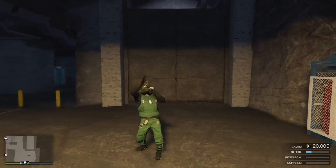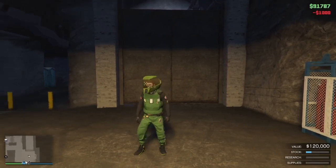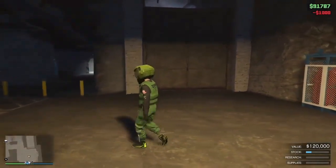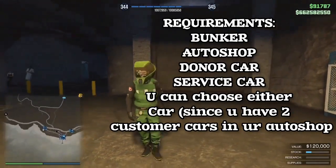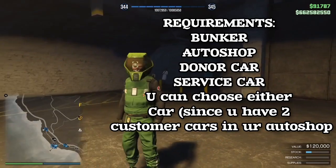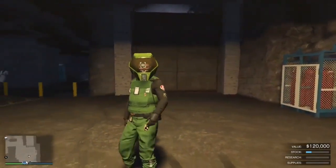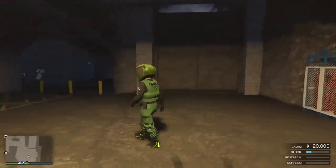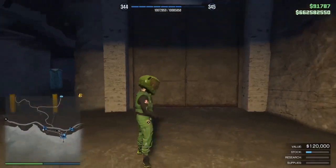Welcome back everyone, it's Scotchy with another car-to-service-car merge glitch. Let's get straight into it. What you guys are gonna need for this glitch is basically a bunker with an order shop with service cars, DAX unlocked, and the Freak Shop unlocked so that you can request work. I'll put on screen the other contacts you'll need to call up to do the glitch.